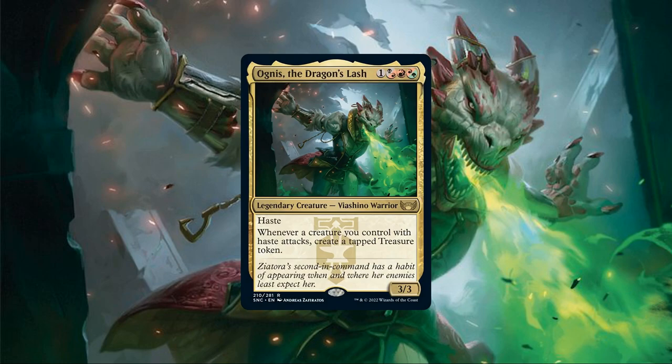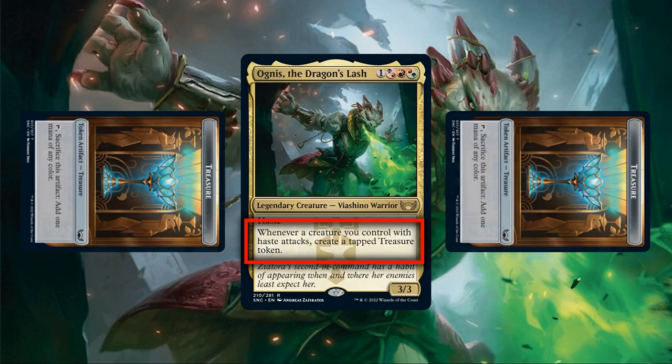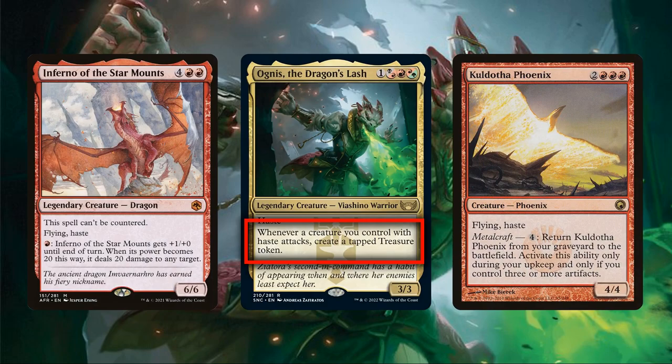Whenever a creature you control with haste attacks, create a tapped treasure token. Agnes sports a mid-sized CMC and a below average stat block for her cost, but she has haste to swing in as soon as she comes down, and an ability that grants delayed ramp whenever she or another hasty creature swings in. This turns all our hasty creatures into sources of treasure generation, including Agnes herself. While the treasure tokens come into play tapped — meaning we'll need to wait a full turn — this is still potentially a massive amount of ramp that can spiral further out of control so long as our hasty creatures keep swinging.